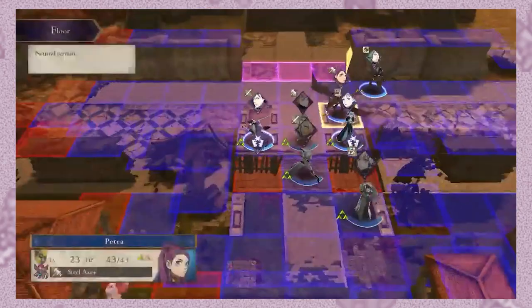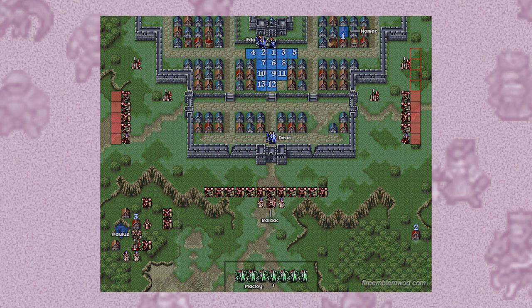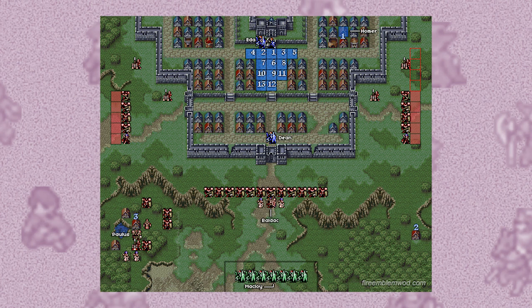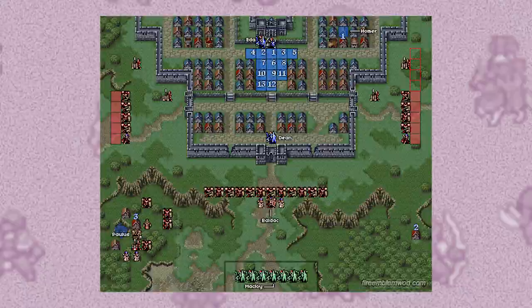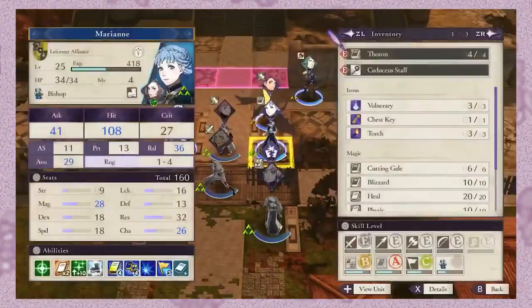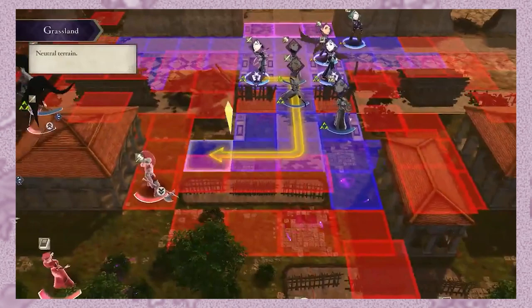Let's take a look at the first Defend map in the series and see what it did for Armor Knights. Thracia 776 had this — Chapter 14. Look at this map: choke points, tons of enemies flooding towards you, a single point to defend. This looks like an Armor Knight's dream map, so little movement was required and big defenses are appreciated. Sadly, there is still a problem here. Thracia's stats are really low, with a hard cap of 20 on all stats aside from HP, so your Armor Knight's slightly higher defense doesn't really make that much of a difference, especially with how the enemy units tend to be on the weaker side in Thracia. So even with more varied map objectives, Armor Knights still need a little more help in being good.